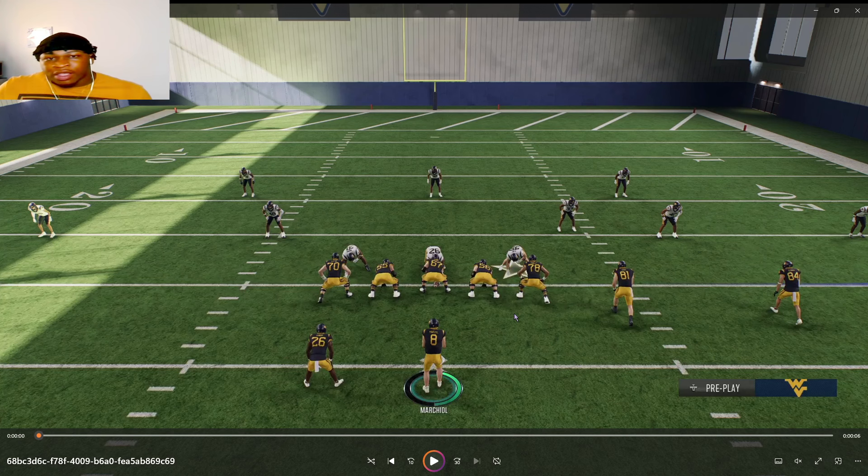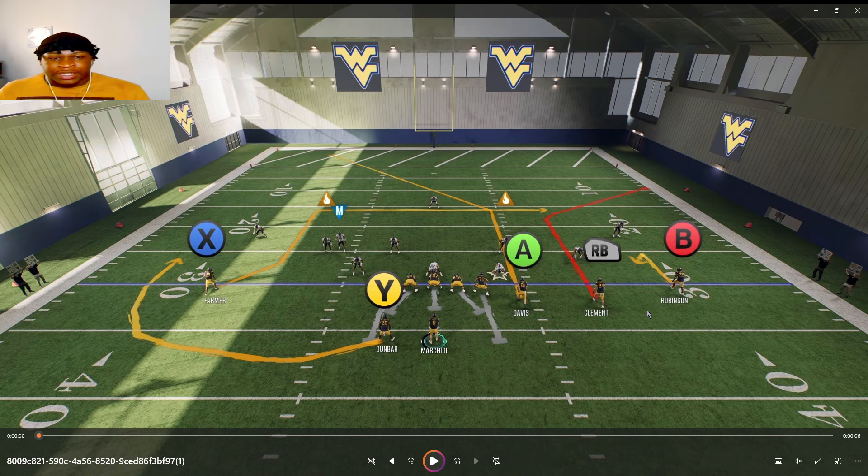The ball comes down really low and he catches it — only my receiver is going to make that catch, the DB can't make any play on it. First and goal. Obviously there are times you want to throw a blue meter where you need to be more accurate, but yellow and red meters can give you similar accuracy depending on your quarterback's attributes.